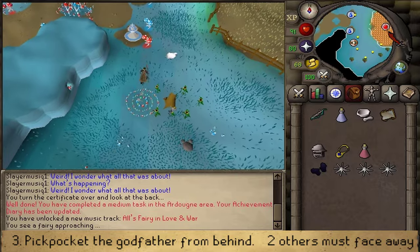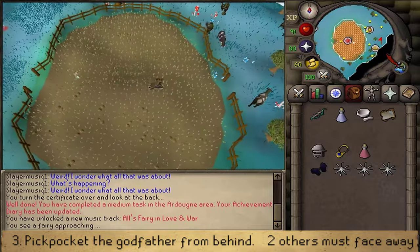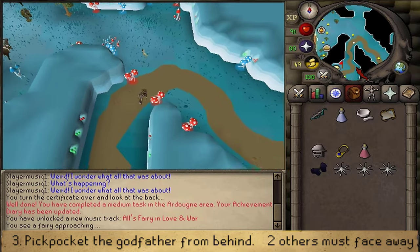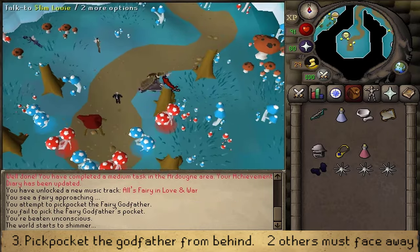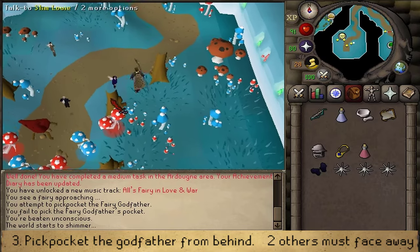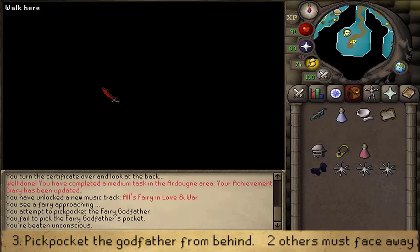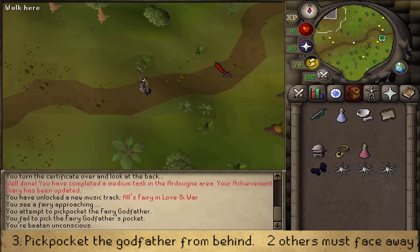Once back in Zanaris, go east to the Slayer Master area where you'll find the Fairy Godfather, who you need to pickpocket. First, talk to the two henchmen just north of him to make them face away from you. Then pickpocket the Godfather from behind. If you fail, you'll end up near the Ham Hideout — simply run south back into the Lumbridge Swamp and return to Zanaris to try again.